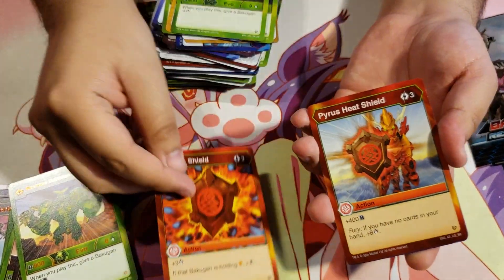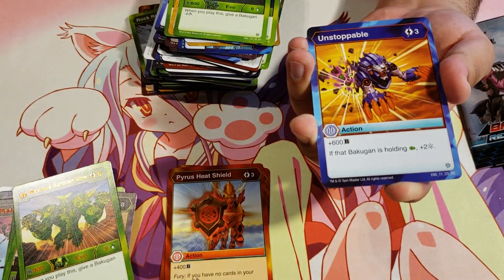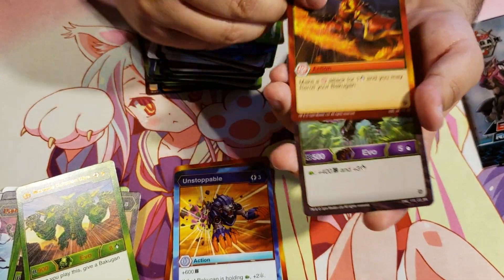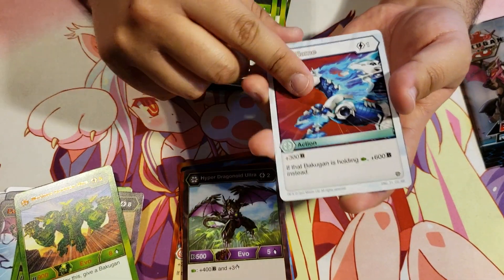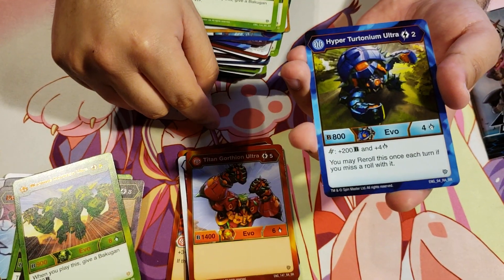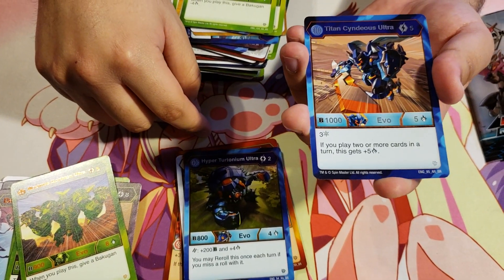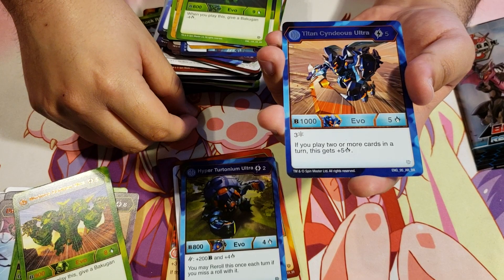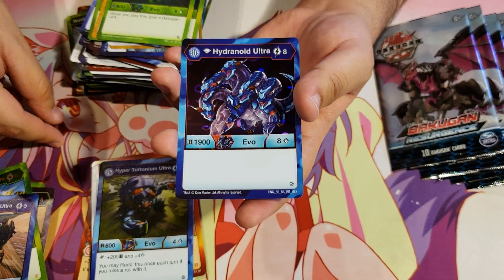Magma Shield, Pyrus Heat Shield, Unstoppable for 3 energy plus 600b — if that Bakugan is holding a Green Fist, plus 2 Frost Strike. Quick Fire, Darkus Hyper Dragonoid Ultra, Holy Flame, Pyrus Titan Gortheon Ultra, Aquas Hyper Turtonium Ultra, Aquas Titan Cyndius Ultra for 5 energy, 1000b, 5 damage, 3 Frost Strike — if you play 2 or more cards in a turn, this gets plus 5 damage. And a Hex Diamond Hydronoid Ultra Aquas.